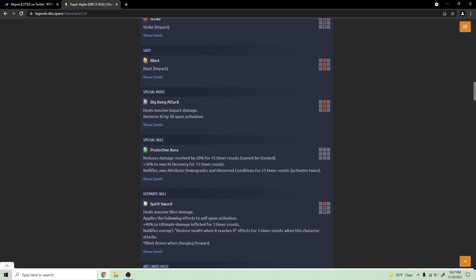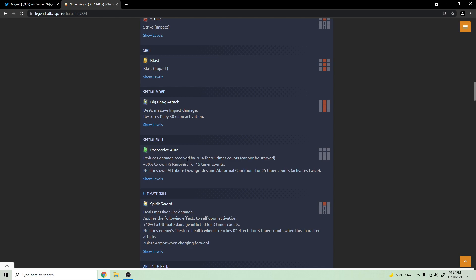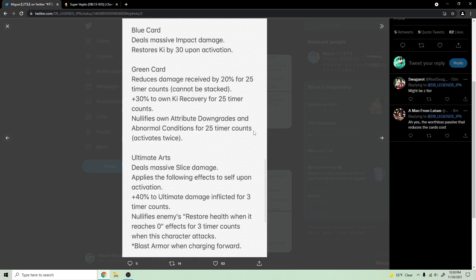His blue card post-zenkai still does massive impact damage and restores 30 ki on activation — exact same thing. His green card pre-zenkai reduced damage received by 20 for 15 counts, gave 30 ki recovery for 15 counts, and nullified his own attribute downgrades for 25 counts, activating twice. Post-zenkai it's literally the same except the damage reduction and ki recovery now last 25 counts — so they extended both by 10 counts.